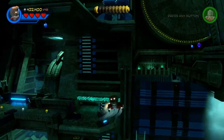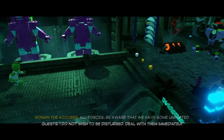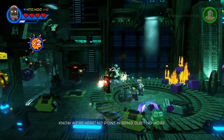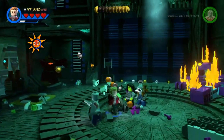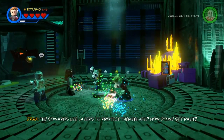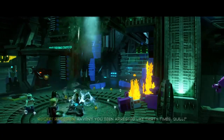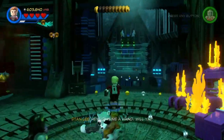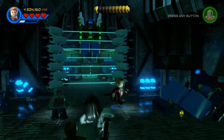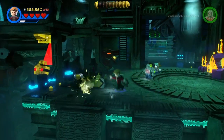Fly over here, go down here. Ronan: 'We have some uninvited guests. I do not wish to be disturbed — deal with them immediately.' Well, it's safe to say they know we're here — no point being quiet anymore. Focus, we need to find Ronan. No doubt he has the Nexus fragment with him. The cowards use lasers to protect themselves. How do we get past? There's always a way — trust me, there's no security system I can't deal with. Haven't you been arrested like 30 times?